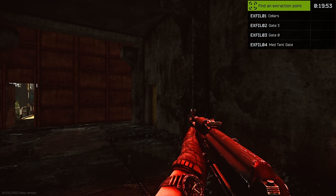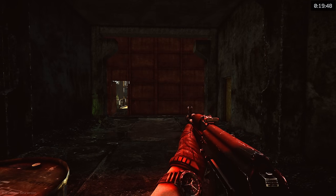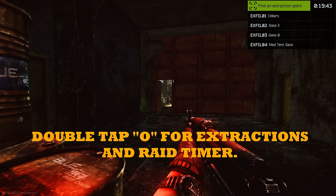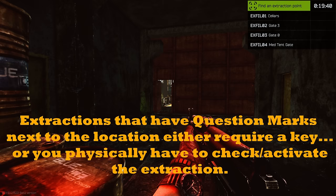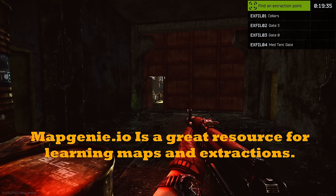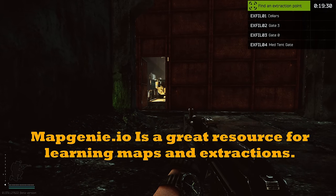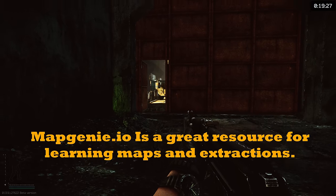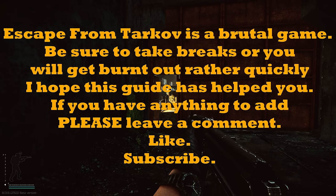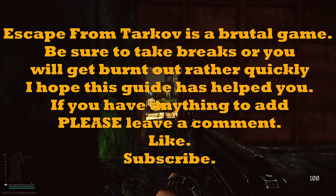In the top right when you're in raid, it shows your extractions and how much time is left. To bring that display back up, double-tap O — though I'd suggest changing the keybind to a single tap. For learning extracts, pull up Map Genie on another monitor or your phone. A lot of this stuff I can't fully teach you — you just have to learn through playing the game.